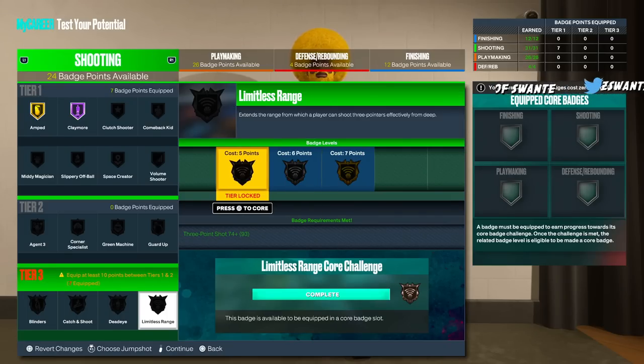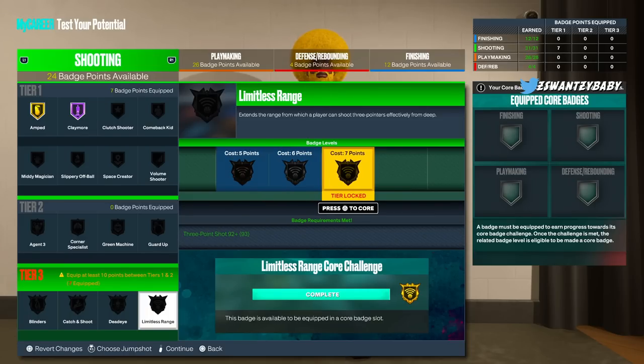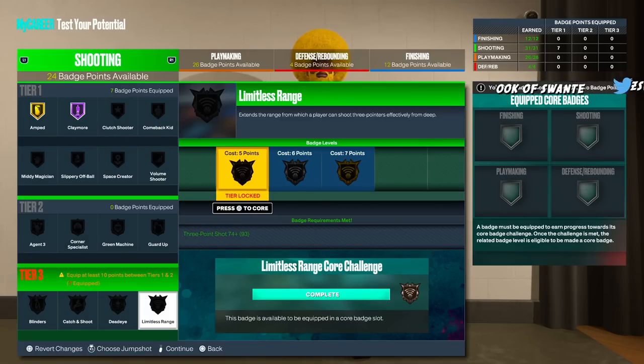I don't think your three rating is going to be that high for hall of fame Limitless, but if it is, go for it. I'm hearing that with a 99 three and hall of fame Limitless it's insane. But honestly, if you're struggling to shoot you don't even need Limitless as a guard, because once you get the sharp takeover it lasts forever, and that basically covers you.